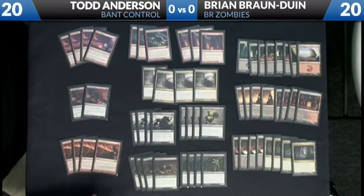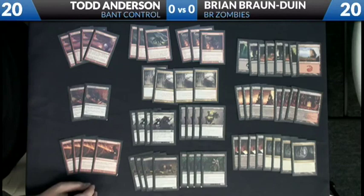I'll talk a little bit about the deck here. You've got the same standard zombie core — basically I like to call them the 12Gs. You've got the Geralf's Messengers, the ghouls, and the Gravecrawlers, and these are kind of the staples of every zombie deck since these cards were printed. These are still the best threats at these costs that you can play.